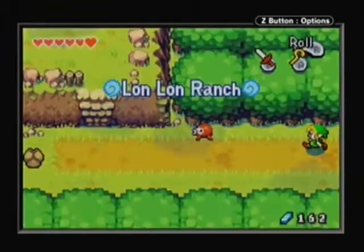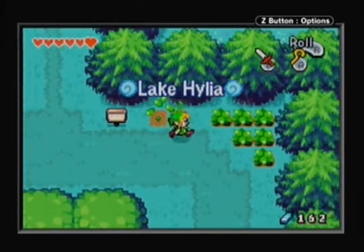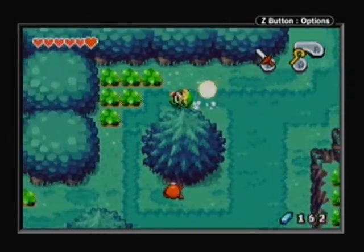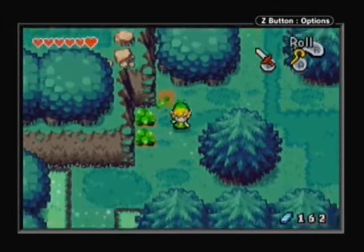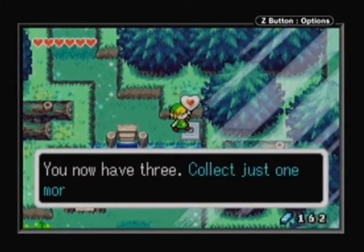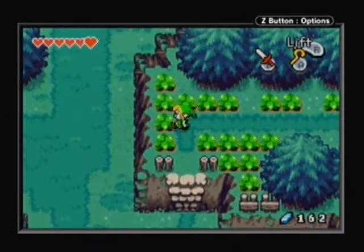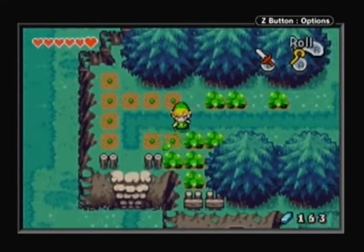Let's go to the left and get back to Lon Lon Ranch. We'll come back here when we're done getting the mushroom so we can wake up the guy who makes the boots. That's close to getting another heart container, which is good. Just like I said — more kinstone pieces.